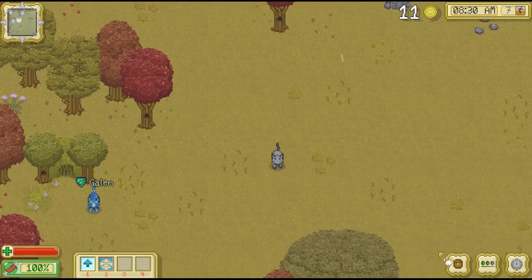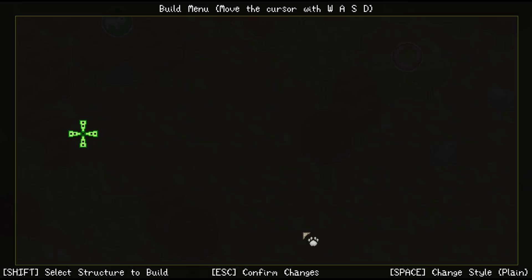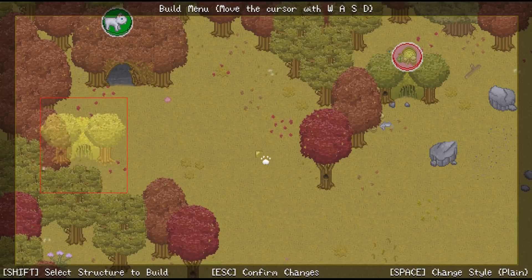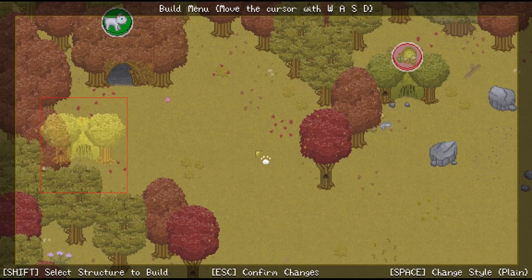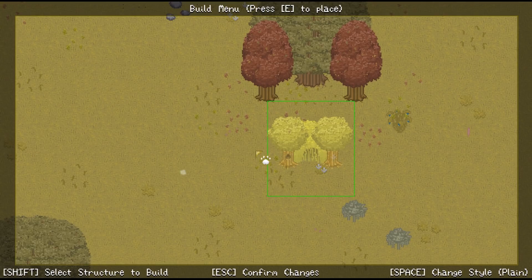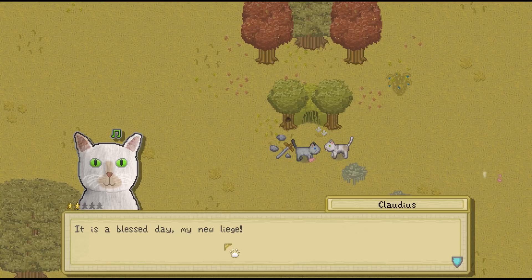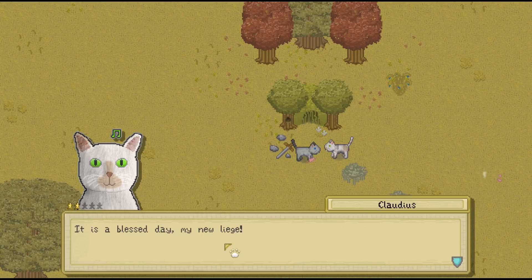We'll go talk to Coco and visit the shop here. I'm going to buy the guard's den. And so now we're down to 11 muse and we don't have enough for any rename or recolor tokens yet. Let's manage the colony, go to the build menu, and select the guard's den. It's just another fairly normal looking den. I think what I'm going to do is stick that right here, build that right here, and go ahead and save that. Let's see what the default for the new guard is — his name is Claudius. 'My new liege, rest assured that your colony is in good hands. I protect the borders with my very life and shall follow your every order.'